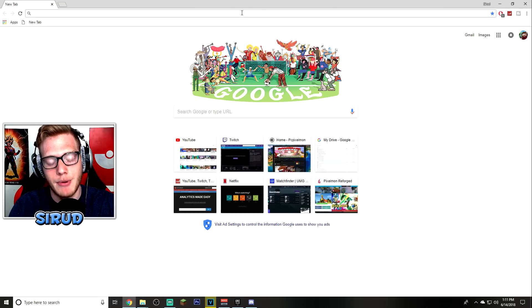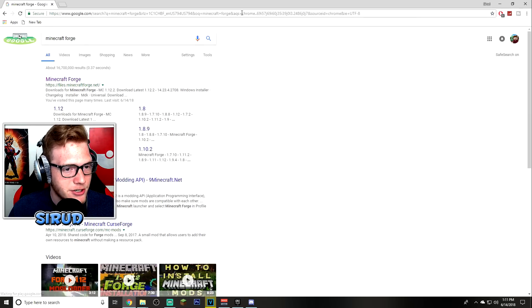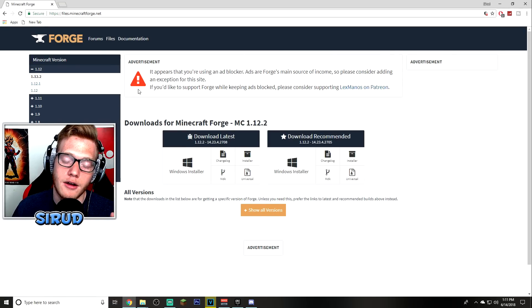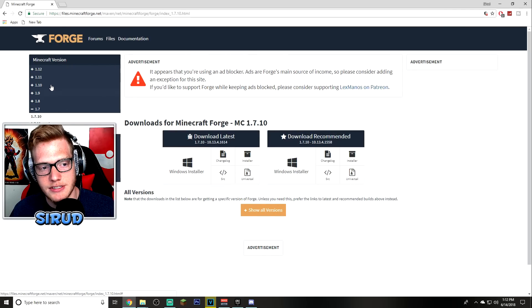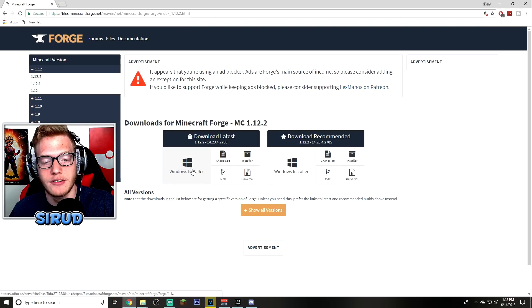Some of you are probably already past this step, but just in case: type in 'Minecraft Forge,' hit Enter, click the first link, and it'll take you to the Forge site. Pixelmon runs on Minecraft 1.12.2, which is the first version that pops up. If you want to install another version, say 1.7.10, just click on that version and then click Windows Installer. I use Windows PC, so that's what I'll be showing.